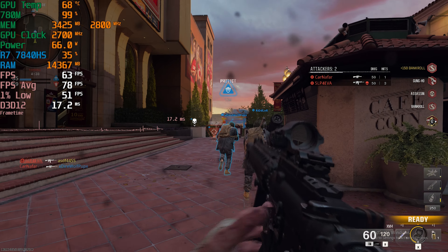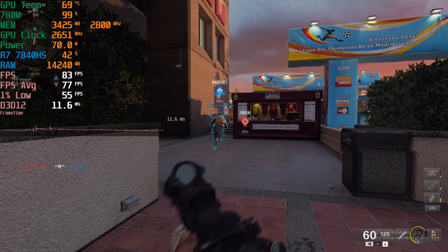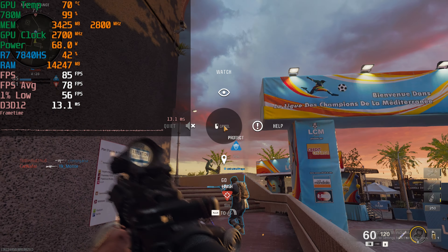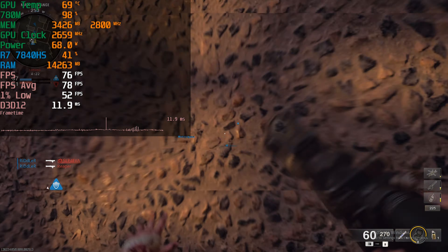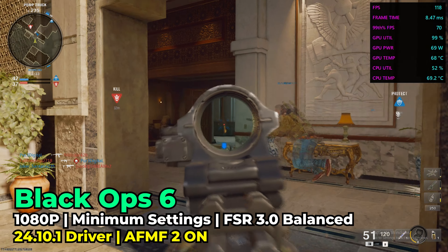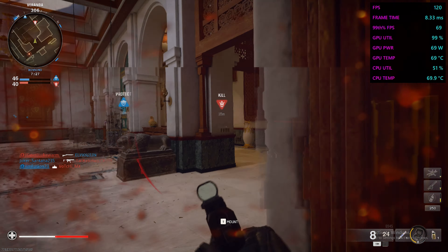That's not even including the extra benefit of an APU like this — we do have support for driver-level frame generation from AMD. That's going to let us get frame generation up and running on this title that normally would only work with an Nvidia graphics card. By enabling frame generation in the AMD drivers, you can see that the performance we're getting is actually pretty rock solid — we're now getting an above 100 FPS average.